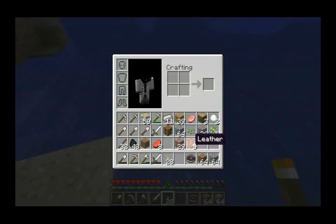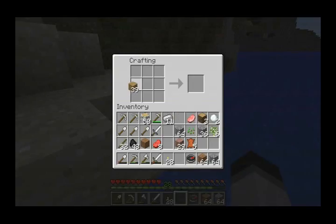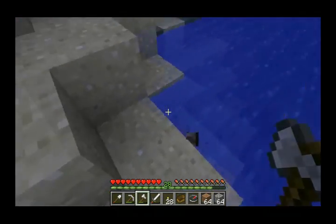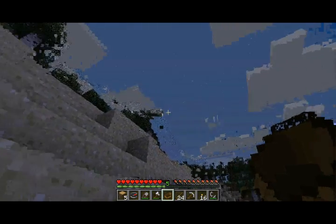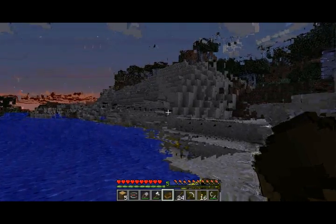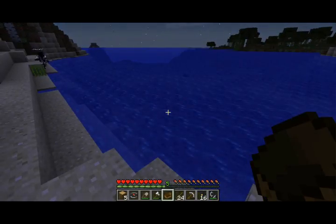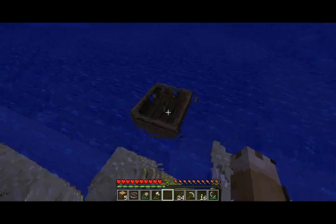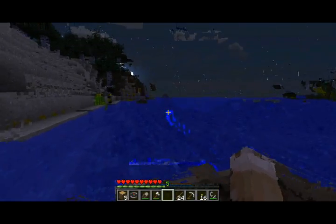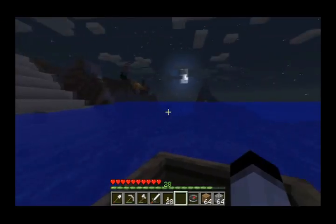Do you still have your boat? Because I apparently don't have mine. Do I have both of them? No, I just have one boat. I had to build another boat. I'm down here on the coastline. Right click on the water — yes, right click — and then right click on the boat. There you go. I don't want to run into you — that's dangerous.